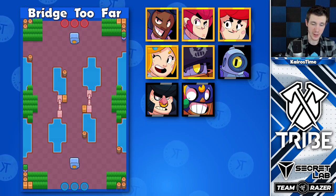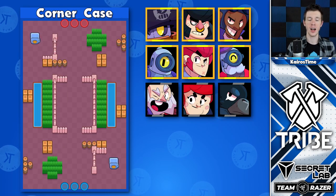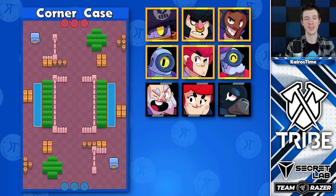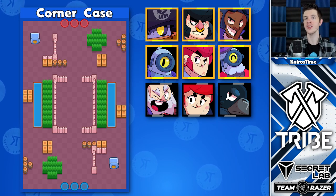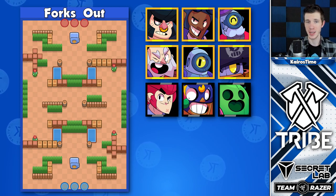Bridge Too Far is a very different Heist map that celebrates long-range brawlers, which actually makes it the only map that Piper is competitive in. On Corner Case, the safe in the corner is protected by restricted lanes with grass on it, making a defensive Brock or Rico solid defenders, while Daryl and Bull are great for going on the offense. Crow is also a great option here. Forks Out is a great map for throwers, long-range shooters, and short-range brawlers that can super onto the safe.